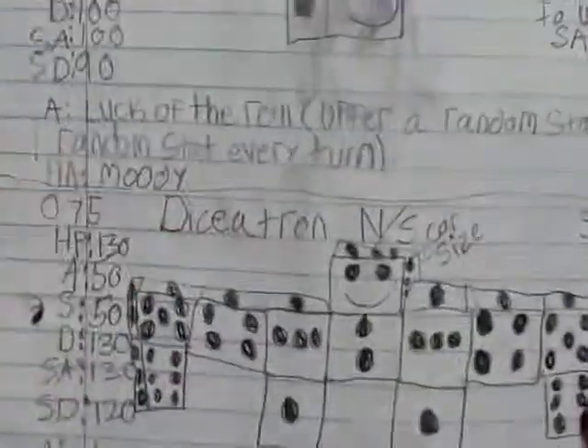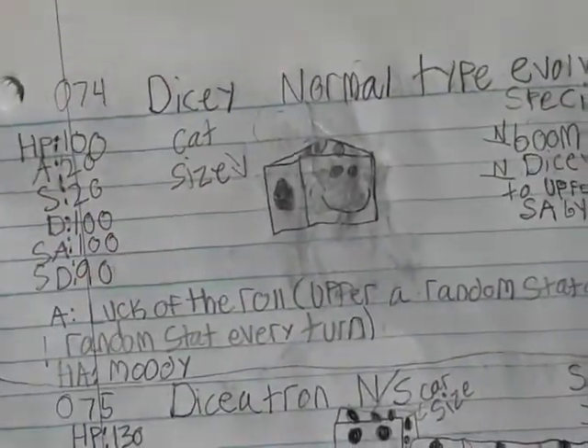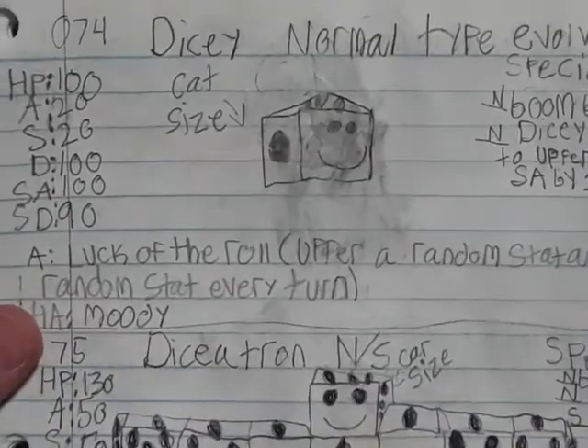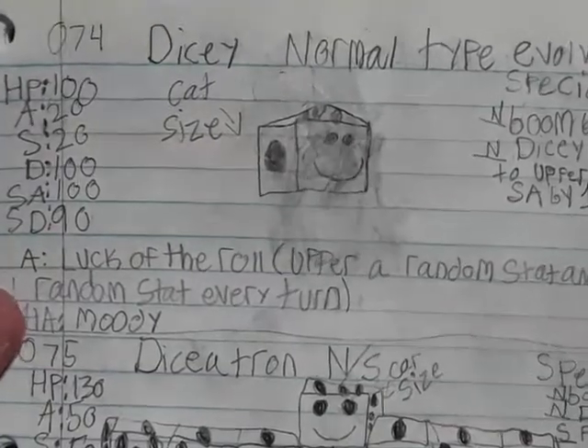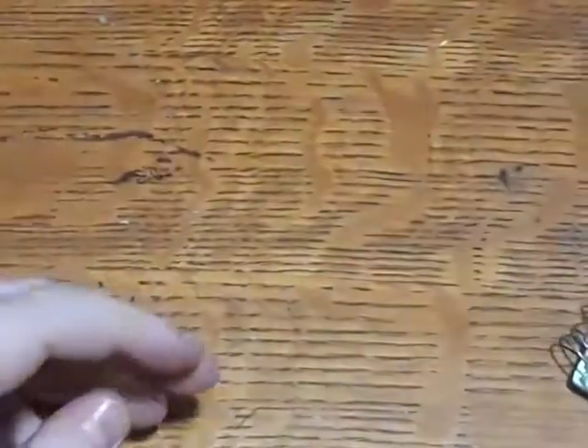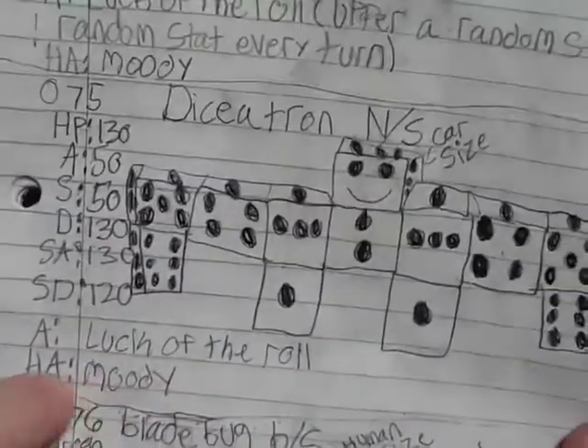We have Dicey, which is a dice Pokémon up here, which has Luck of the Roll — it raises a random stat and lowers a random stat every turn. Dicetron has Luck of the Roll and Moody.